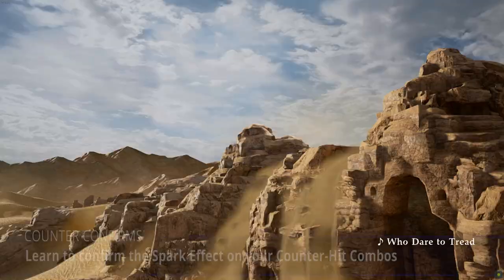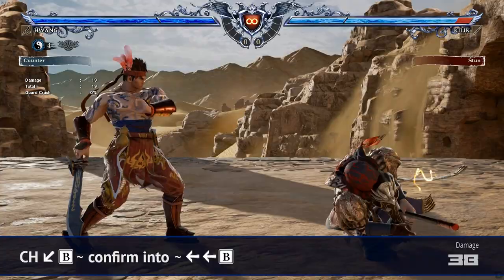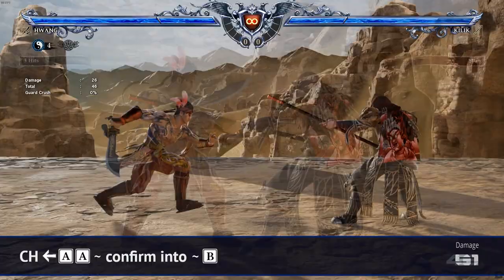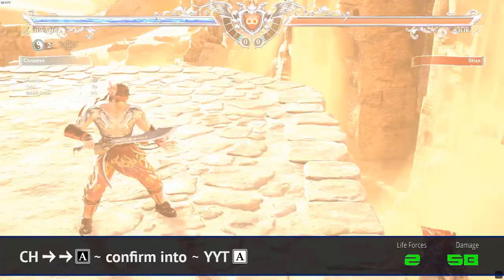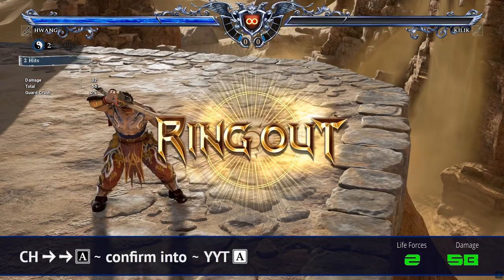Hwang also has a good counter-hit game that you need to practice by confirming the ready spark effect. Counter-hit 1B confirming to 44B, with 66A+B, A-slide B as a 1 life force damage extension. Counter-hit 4AA confirming to B. Counter-hit K6 confirming to 4BA. With 6B+K8 Diving Wing Kick as a 2 life force aura bonus and damage extension. Counter-hit 66A hold, confirming to Yin Yang A — costs 2 life forces but can be worthy near the edge of the ring.